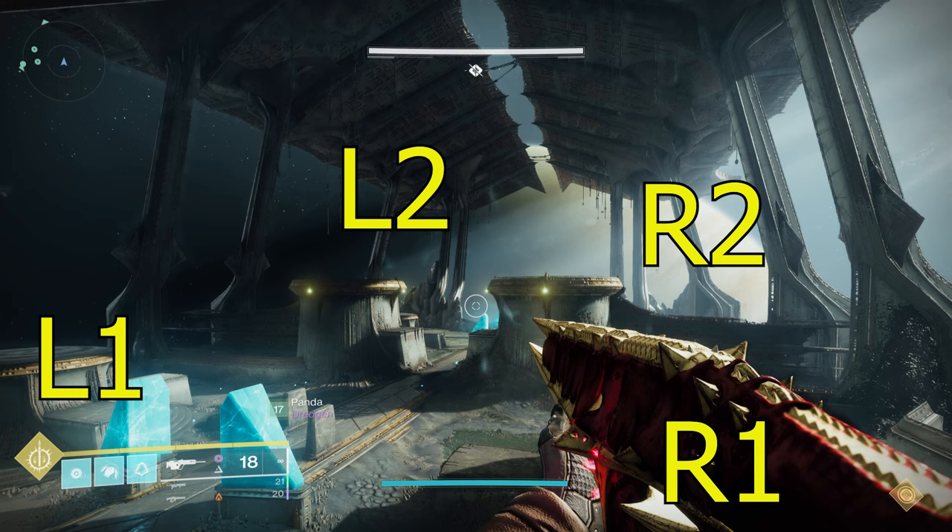One is closer to where he came in and two is closer to where Oryx shows up. For the four plates, you're going to need to designate one person per plate to cover those plates and then two runners — one runner in the front area towards Oryx, and the other person in the back.